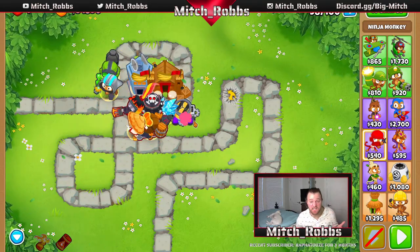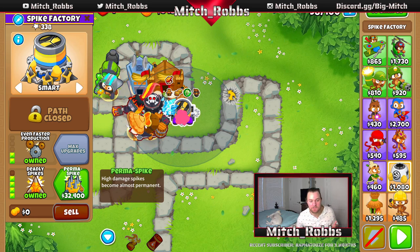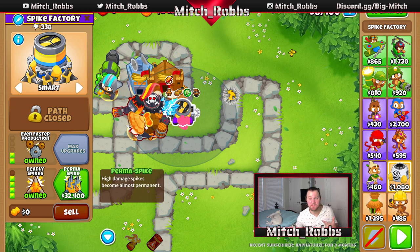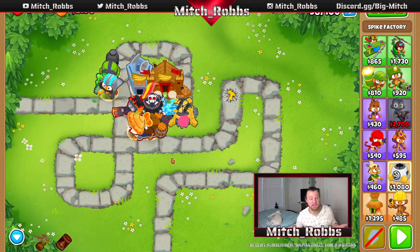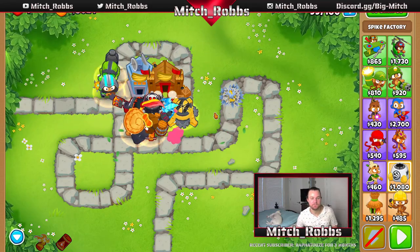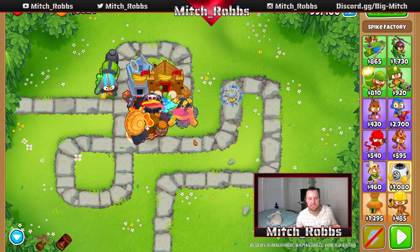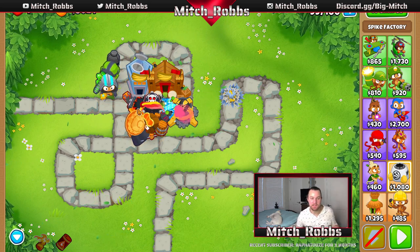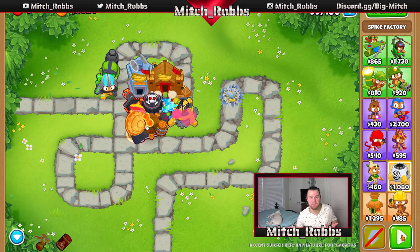Buying any other upgrades is overkill at this point, but we have a lot of money so we'll grab Perma-Spike — these spikes never go away, have lead popping power, and high damage. You don't really need these honestly, but we have the money. Round 100 is the big BAD balloon — it pops out two ZOMGs and some DDTs, releasing all the smaller balloons, and has 28,000 health. Everything's going to get stopped right here and die. Easy final round.